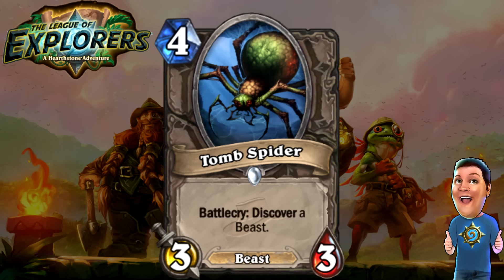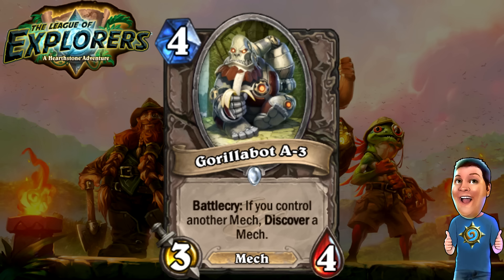Next, we got the Tomb Spider — another Beast card. There are so many Beast cards in this set that Beast decks could really see a thing. Four cost 3/3 Beast. Battlecry: Discover a Beast — either from your class or a neutral Beast. Very interesting. I like that Beasts are getting a lot of love this set. They actually might be very valuable going forward, even more so than Beast Hunter was before. Then we have the Gorillabot A-3 — the only Mech in the set. Four cost 3/4 Mech. If you already have another Mech on the battlefield, Discover a Mech. Very nice — a good way to pull out a specific Mech you need. It's going to be a new tool for Mech decks that I think they will very much love.